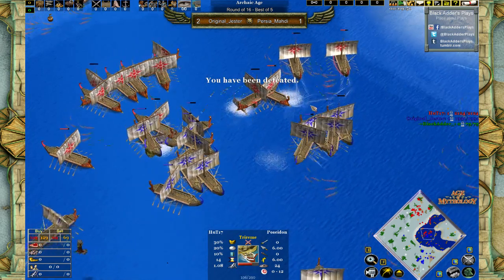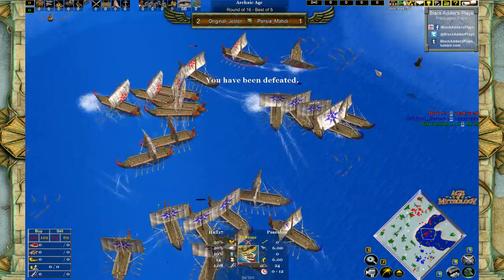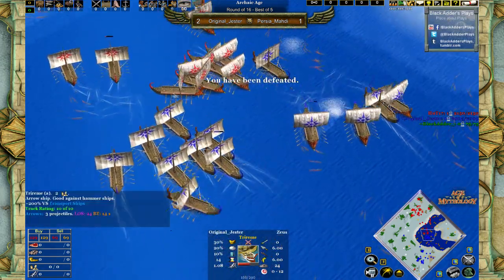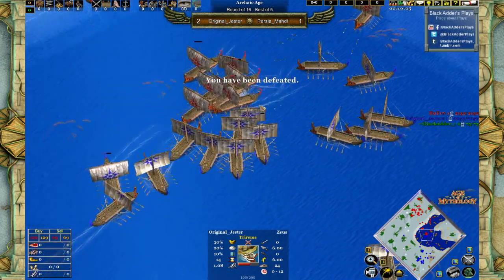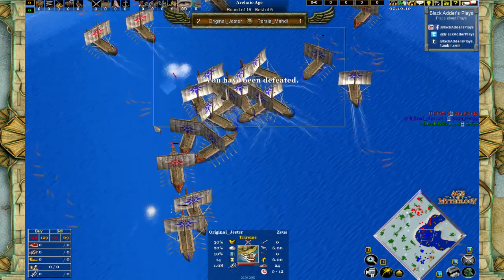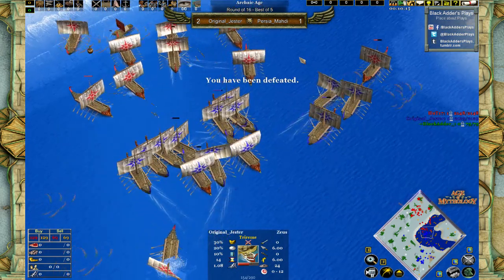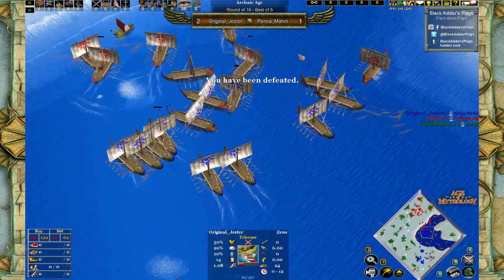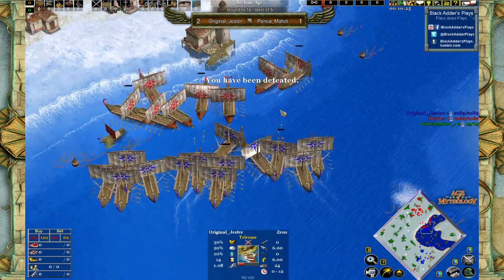It's still looking kind of equal, slightly better for Original Jester. I'm thinking he's actually escaping at points that don't make all that much sense — he could be having a bit better fights than he is actually having through his micro. He's not helping himself with the micro in these water battles, but it is working for him. And if it's working and comfortable for him to play, that's much better than playing uncomfortably — games are all about psychology, even though it might not seem so. He's pushing forward again.